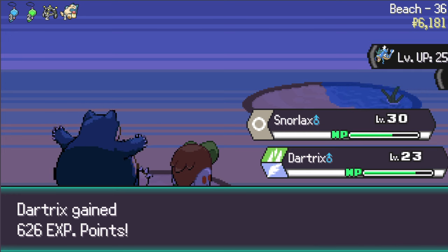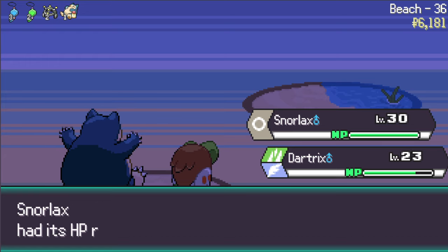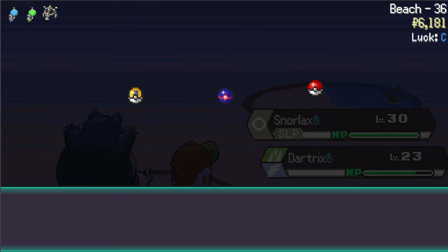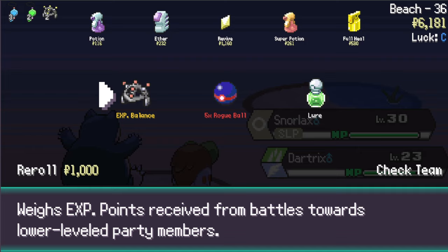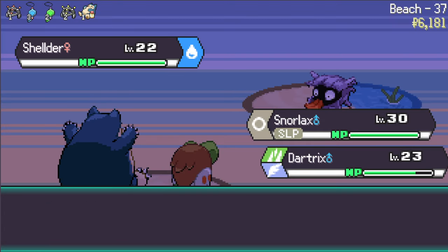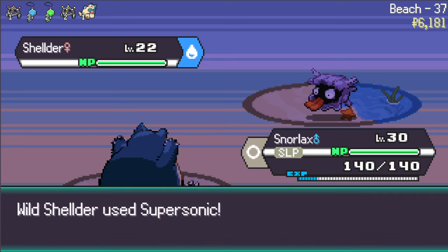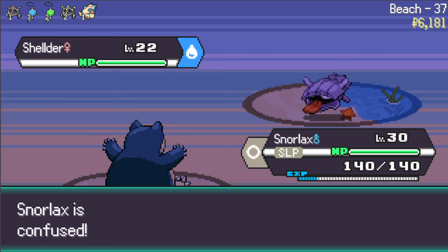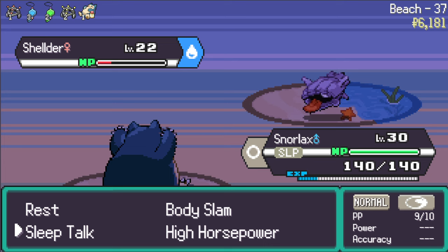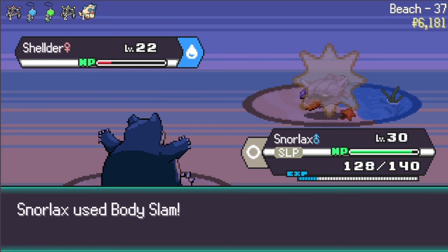If I use Rest I will fall asleep but I have Sleep Talk so I should be fine. Rogue Tier - EXP Balance weighs the EXP points received from battles towards lower level party members. That makes a lot of sense. I will not switch Pokemon - let's fight and use Sleep Talk. Now I'm confused and asleep. I hurt myself with my confusion, now I use Sleep Talk and Body Slam - that's just a bad day for you honestly. Sleep Talk now - doesn't matter, Body Slam, see you later.